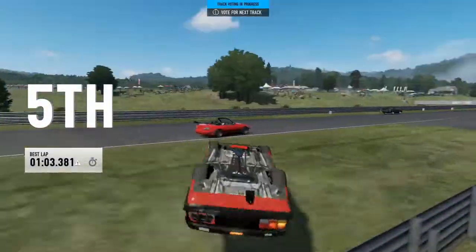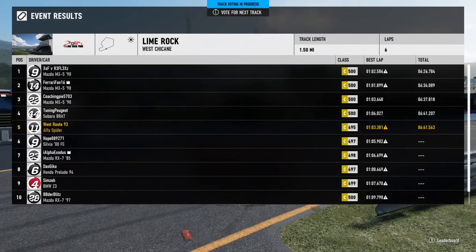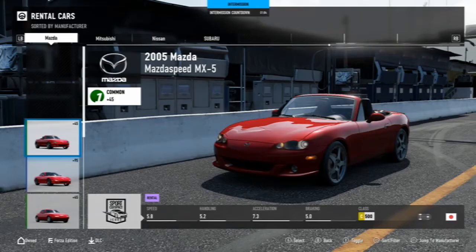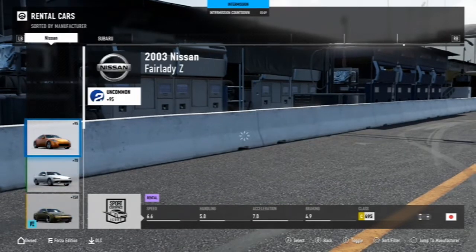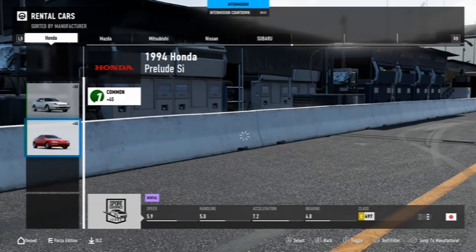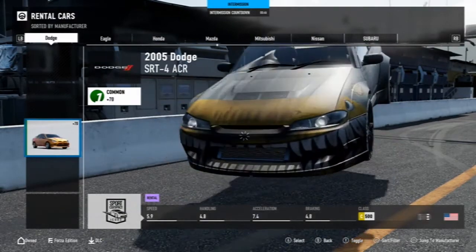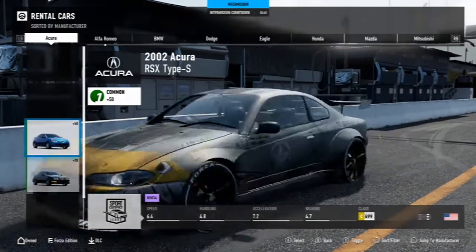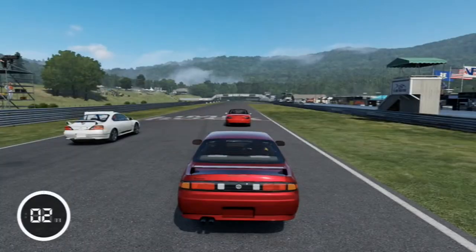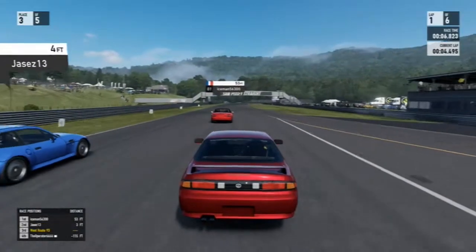And there we are - fifth place. The results look okay pace-wise considering I'm only driving a rental. I haven't bothered to get a proper tune - a lot of these guys are probably using actual tunes whereas I'm just using rentals. I think it's just more realistic to not be using the Forza tunes, just using whatever car they give me with the standard homologation tune. There's quite a nice range of cars to choose from in this division. I've gone for the Nissan Silvia S15 - correct me if I'm wrong - for the next race.